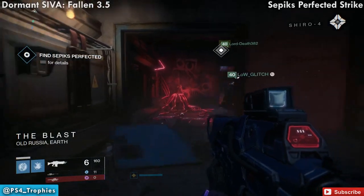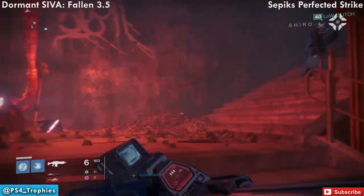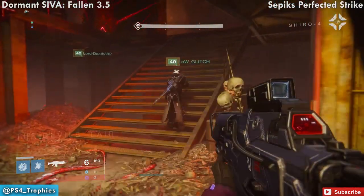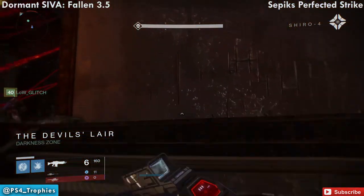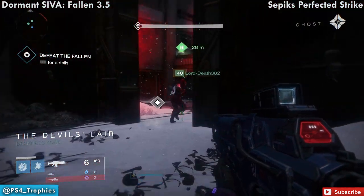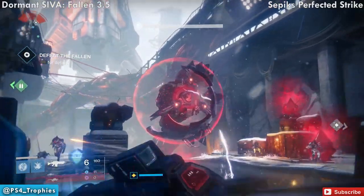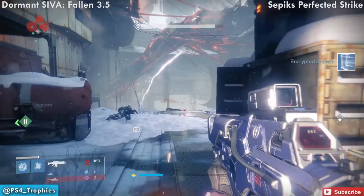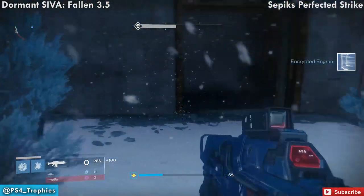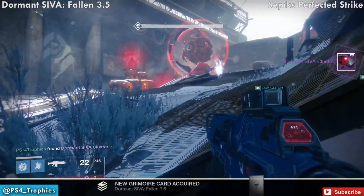Now we're heading to the boss — Sepiks Perfected, the new version. Once you enter the boss area, immediately run to the back left side and drop down into the corner. Underneath the broken platform is the fragment. That is all of them — I didn't show you the ones in the raid because they are not available yet.